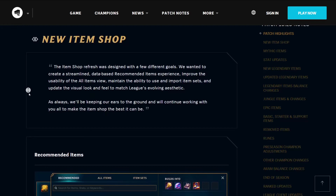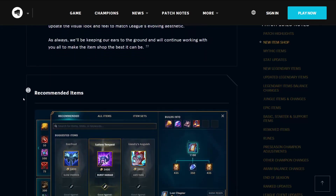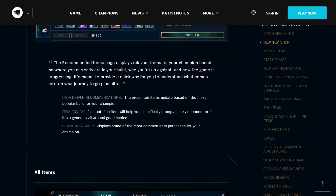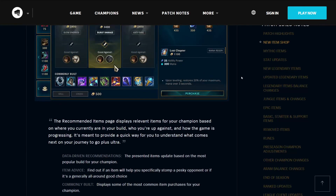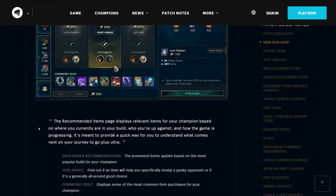As always, we'll be keeping our ears to the ground, and we'll continue working with you all to make the item shop the best it can be. The recommended items page displays relevant items for your champion, based on where you currently are in your build, who you're up against, and how the game is progressing. It's meant to provide a quick way for you to understand what comes next on your journey to go plus ultra.